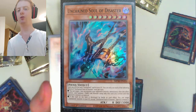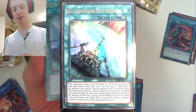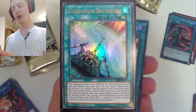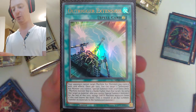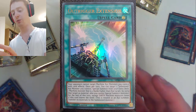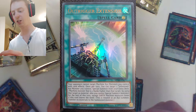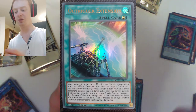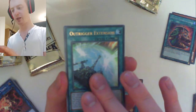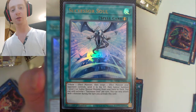Then we have Unchained Soul of Disaster in super rare — I think the original was Secret Rare. You can Special Summon through usual Unchained means by being destroyed by card effects, and it can link itself off with one of your opponent's monsters during your turn — perfect for getting around Destruction Protection. And then we have Out Trigger Extension, a continuous spell: your opponent cannot target Machine XZ monsters you control with card effects. Once per turn, you can target an Infinitrak XZ monster you control and Special Summon from the extra deck a Machine Monster that's two ranks higher, using that target as material — it's treated as an XYZ Summon and you transfer the materials. Machine-type support. And then we also have Successor Soul — the third of the promo cards, so we have one of all three.